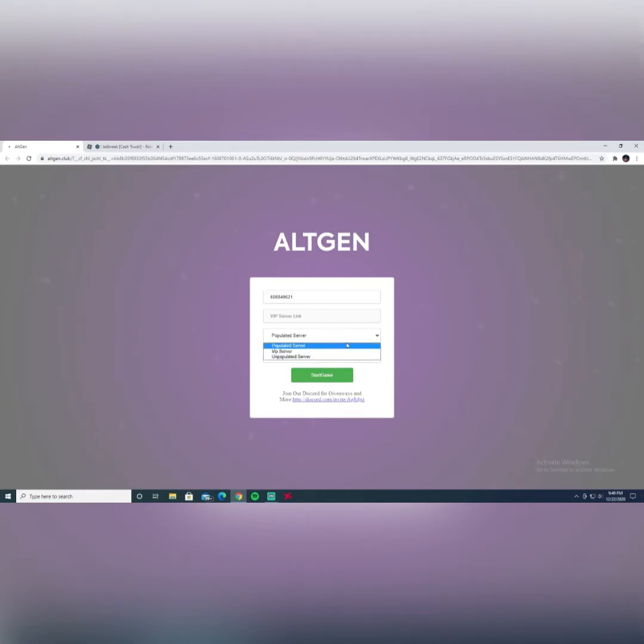And if you want to do an unpopulated server or any type of server, I'll just do that. You can just do bacon hair count. If you have a VIP server, you could do that as well. So I'm just going to press start game.